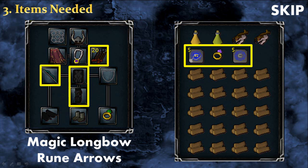For the inventory, the only thing really needed is a way to get there: either a teleport to house, a Slayer Ring, or a Camelot teleport. You can also bring food if you are scared to die, or a super defence or super ranging potion. I also have logs in my inventory; they are optional but they will help you summon Skoll faster.